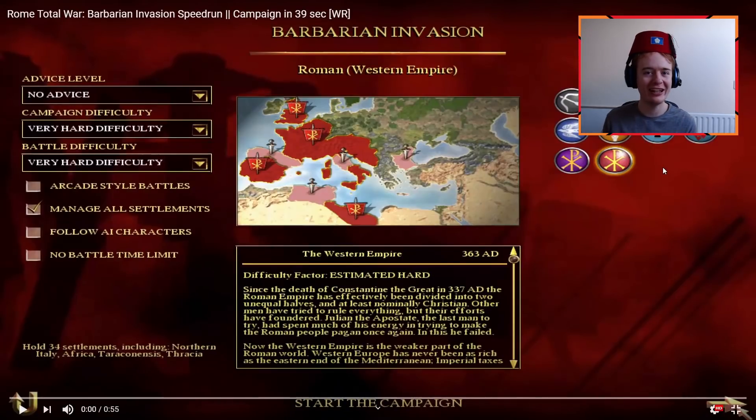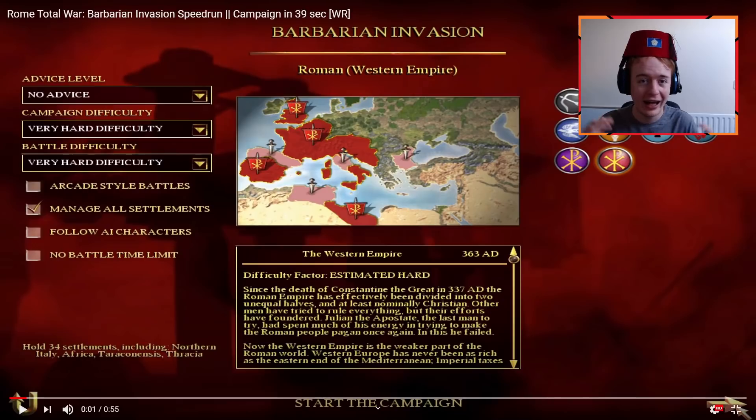Welcome to something a little bit different today. We are going to watch somebody complete the Western Roman Empire campaign in Barbarian Invasion in just 39 seconds. The actual creator of this video is called SnabChris — his channel is linked down below. I did ask him first for permission. He is a speedrunning channel and he creates some interesting videos from time to time, such as speedruns like this.